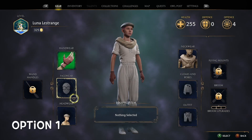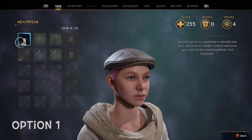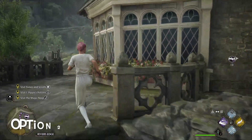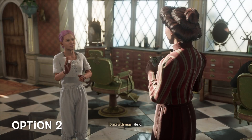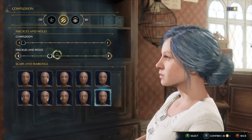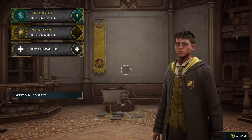Number one, we'll be able to change our outfits — we'll be collecting new gear all around the castle and Hogsmeade. Option number two, we can actually go to Hogsmeade and completely change our look, similar to how we set up our character in the first place. Everything is fully customisable.